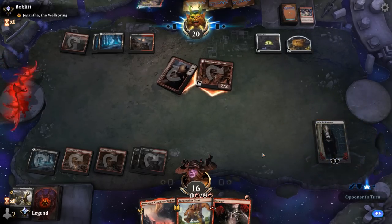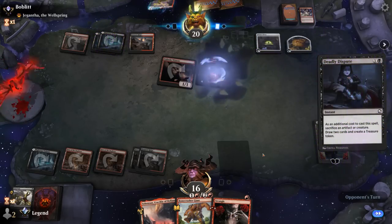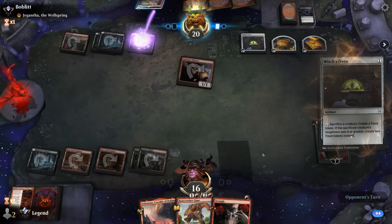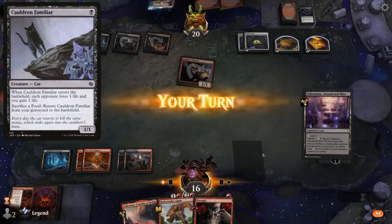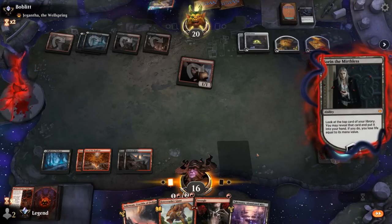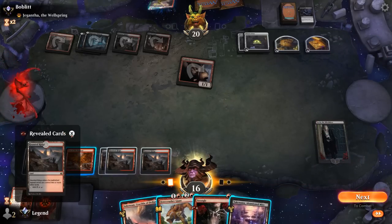They're going to use Village Rites or Witch's Oven — Village Rites. Sorin's not bad, can provide some card advantage here. Reveal Strangle — don't need to cast it but happy to have it. Opponents menacingly looking at our Reflection and they're going to steal it with Claim the Firstborn — yeah, too bad. They sack it to a Deadly Dispute instead of the Oven to keep drawing. At least we still have a Sorin, but now if they find Cauldron Familiar to go with double Oven it's going to be very difficult to win.